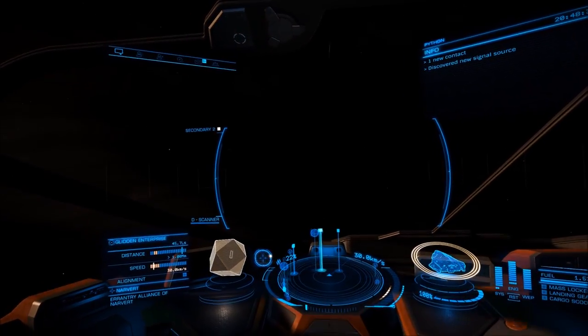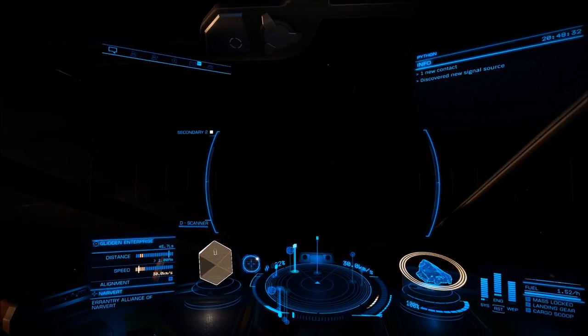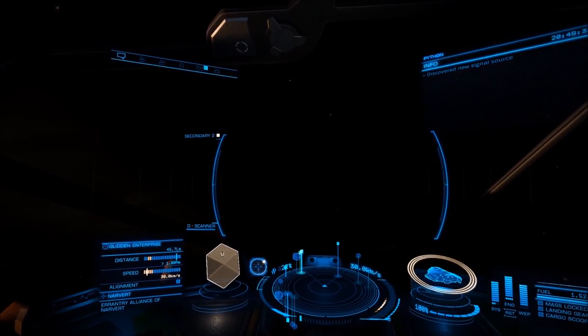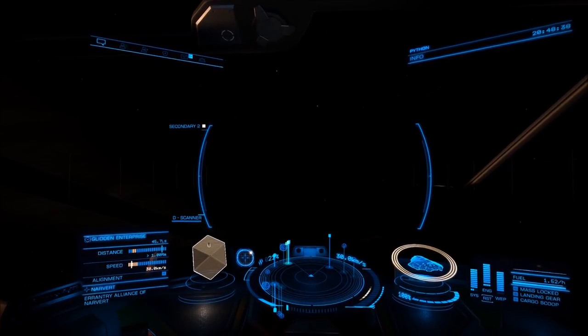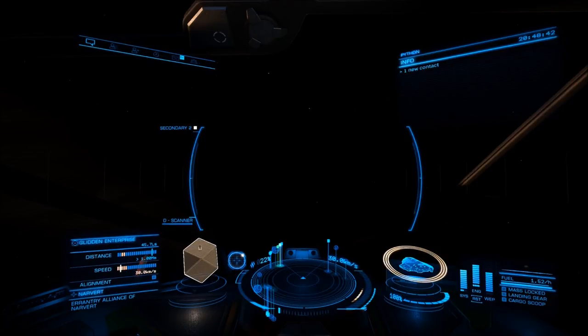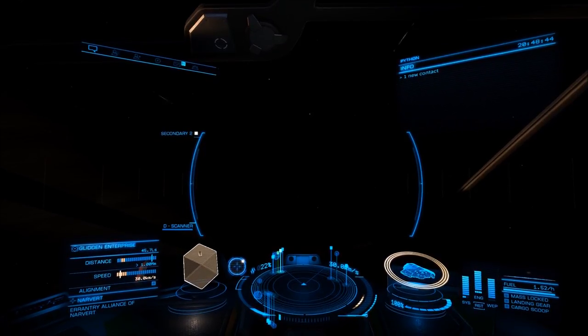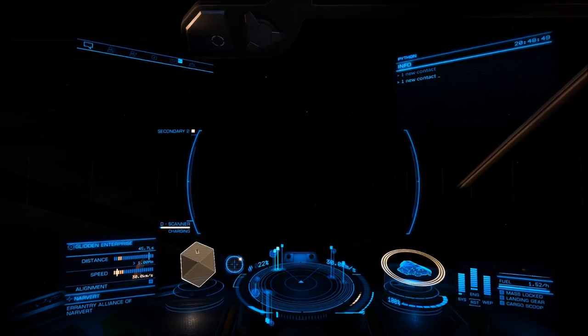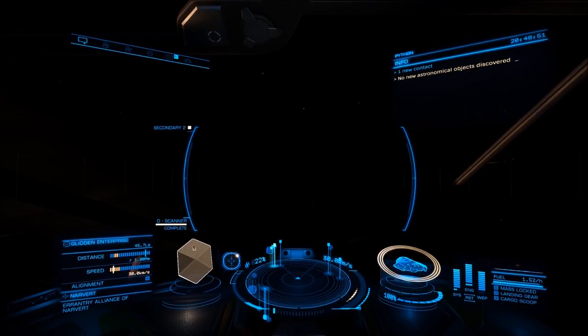First things first, some mission types will require you to, as I say, honk the horn. If you have an advanced discovery scanner, that's the horn. That costs 1.5 million credits. Not everybody's going to have one off the bat, but this is what you do — you just set it up and hold down the trigger. That's honking the horn.